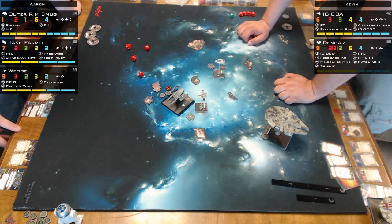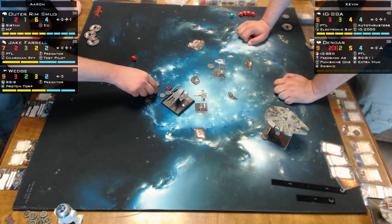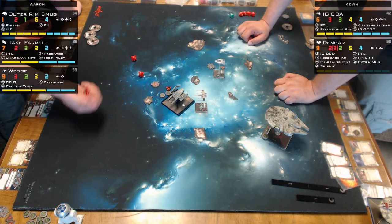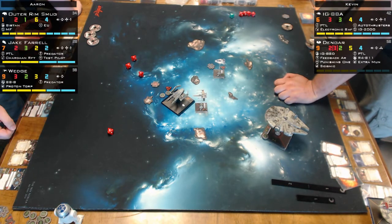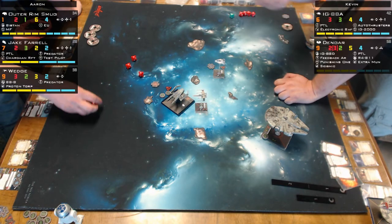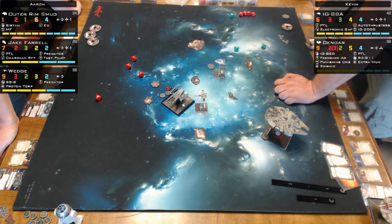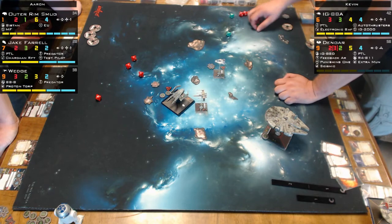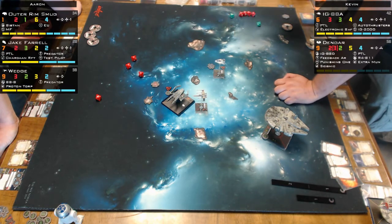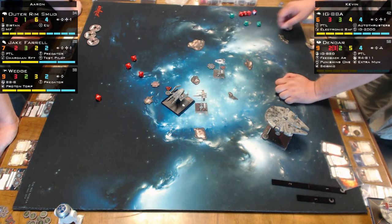Aaron gets a range-one shot with four attack dice, target locking Kevin's IG-88. Kevin is out of arc. That's four hits — wait, three hits, but Kevin has a focus. Kevin has Predator too: he didn't re-roll because he didn't have a focus. Kevin only gets two defense dice because of Wedge's ability reducing agility. Wedge is 'a freaking jerk.' Kevin spends his focus and has one or two evades — IG-88A still pristine.